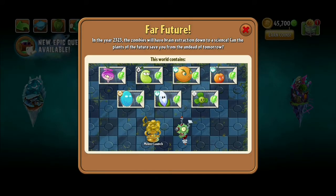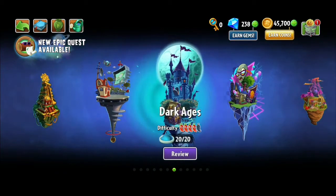Far Future is by far one of the best stages to get plants — pretty much all of them are amazing and it's probably my favorite world. But if I'm picking the best, it would have to be Infi-nut. Place down a single Infi-nut, use the plant food effect, and you're pretty much set on defense. I take back what I said — Endurian is not the best, it's probably Infi-nut.